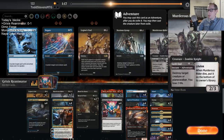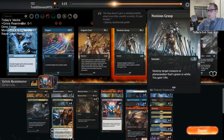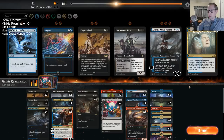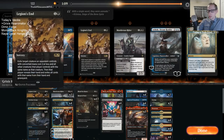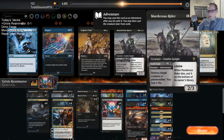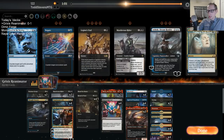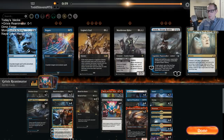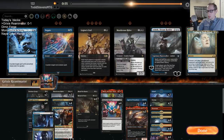We're going to want Ritual of Soot. I don't really like Legion's End as much here. My big mistake was not keeping the two Tomebound Lich - I should have kept that. I could have blocked the 1/5, gained life, and looted. Should have kept that card.